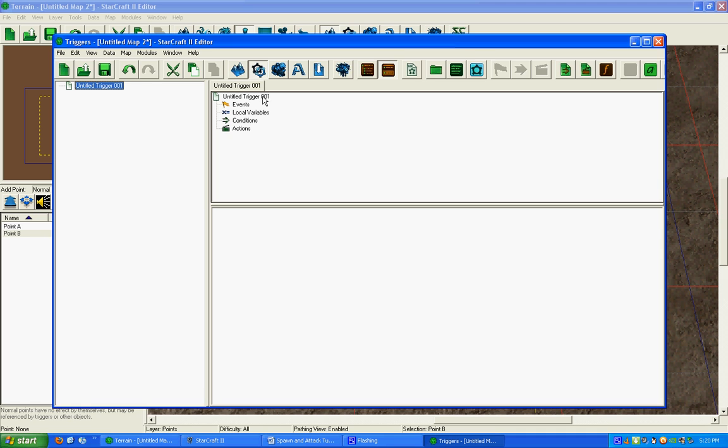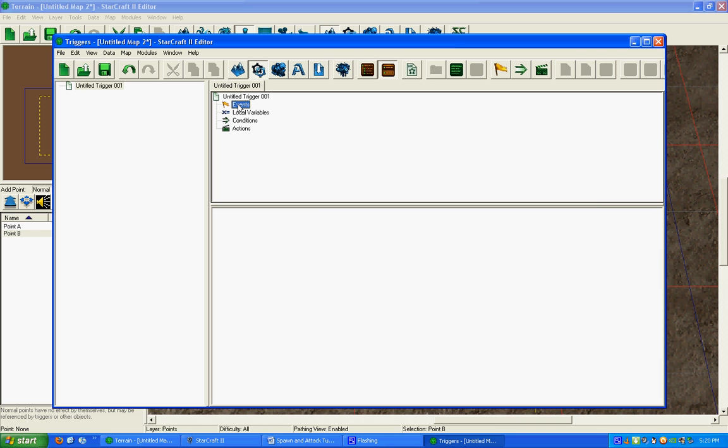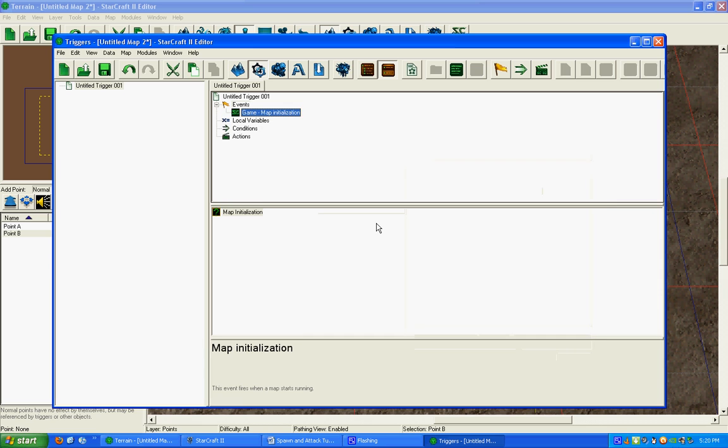The first thing you've got to do is add an event. For the event, we want this to be on map startup, so go to Game — you can double-click on Events or click the flag for a new event — then select Game, Map Initialization, which is what we want. Click that and press OK.